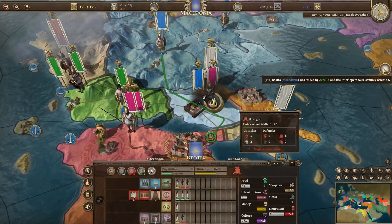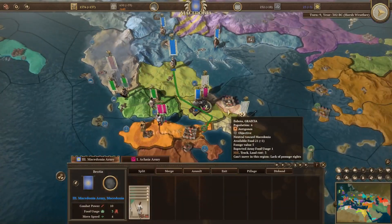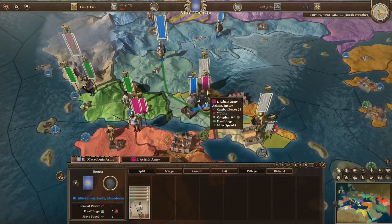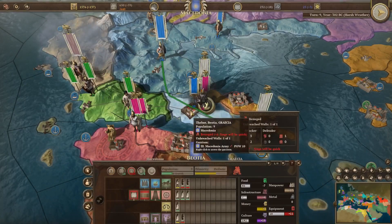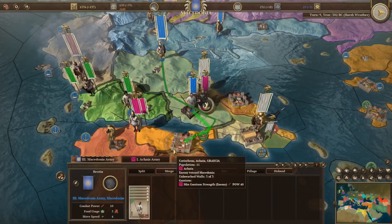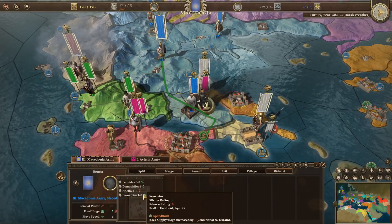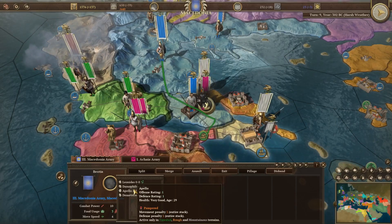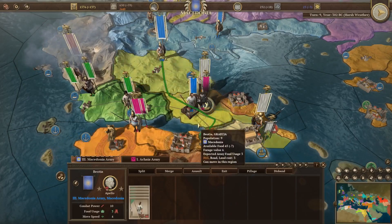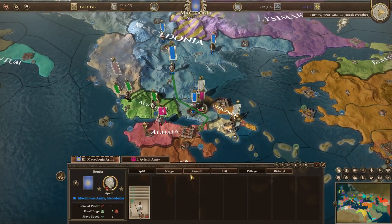The Palisade has been completed — and then they immediately raided it, which is funny. But we've got these enemies to deal with. My army doesn't have a general; I need a defensive general. The only option gets a defensive penalty in forested, rough, or mountain terrains. This is a hill though, so that's fine — it's better than nothing.